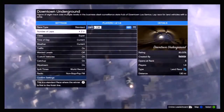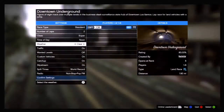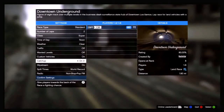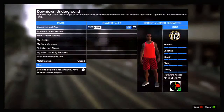We want to change the race to Standard, vehicle class to Super. Set weather to Clear, traffic Off, wanted levels Off, and custom cars On — those last two don't really matter. Confirm the settings and get straight into it.